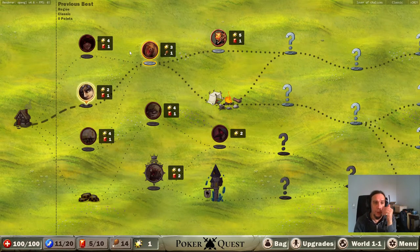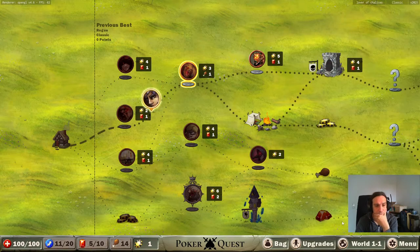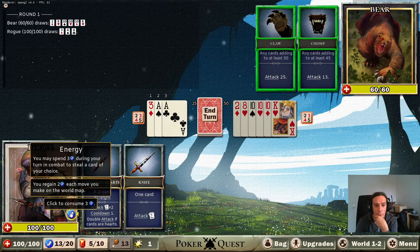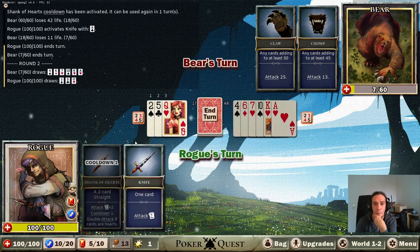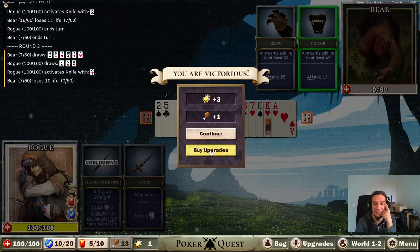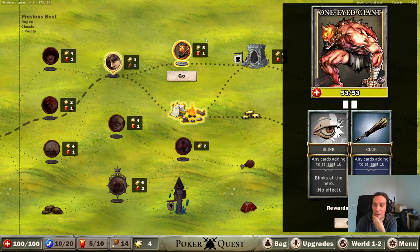We got that. Next up is a bear. We're already getting mauled there, but the fun thing is we're just going to steal ourselves that king - that makes a straight. That's a big fat blow. We take that knife and stick it into the bear as well. Backstab! Oh boy, that was effective.